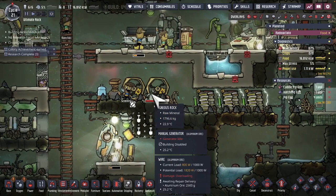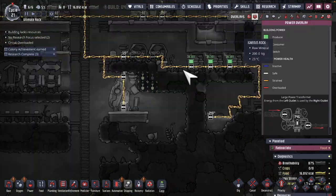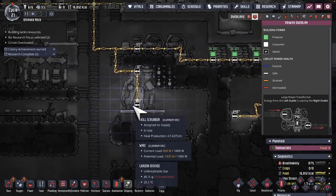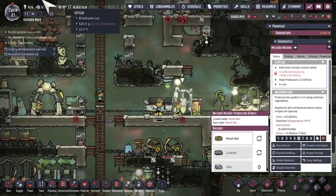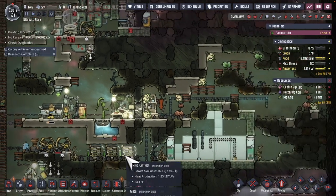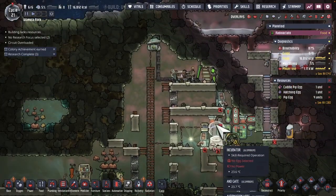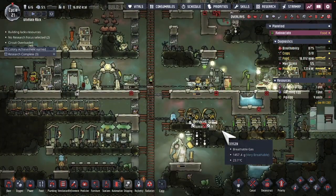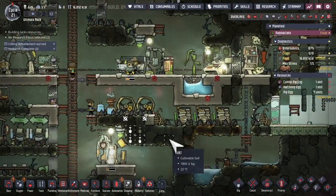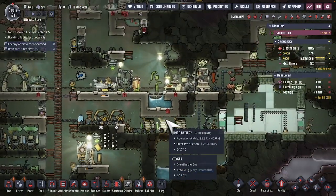There's a bit of overloading happening because the skill scrubber takes 400 watts of power. We also have lots of food, so let's immediately stop using the research station — I won't run that while skill scrubbing is going on. Hopefully that will alleviate the power issue.